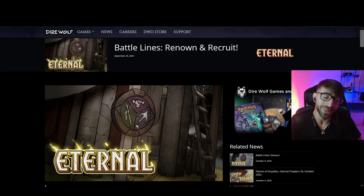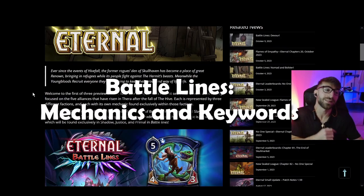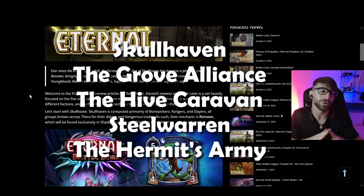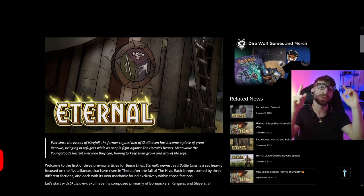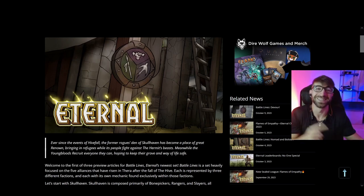Welcome to another Eternal video. In this one, we're going to take a deeper dive into the new set Battle Lines mechanics and keywords. Battle Lines is going to focus on five alliances that are each made up of three different factions. I'm super excited for a three-faction set — it adds a type of gameplay and deck composition that's just very different than the average set. Remember to like, comment, and subscribe if you're enjoying the content. Let's get right into it.